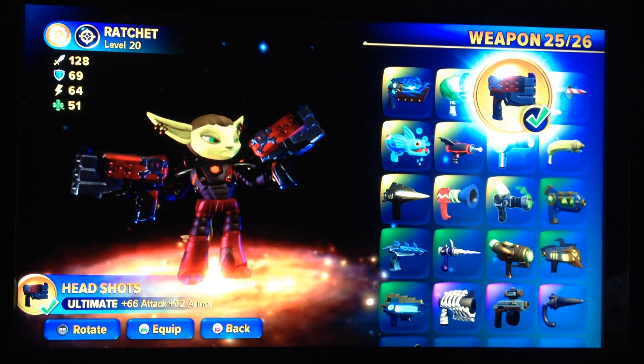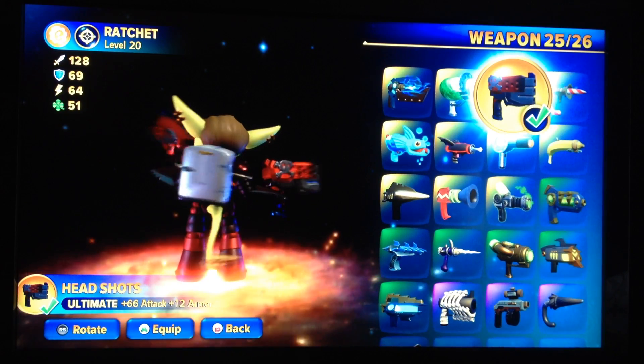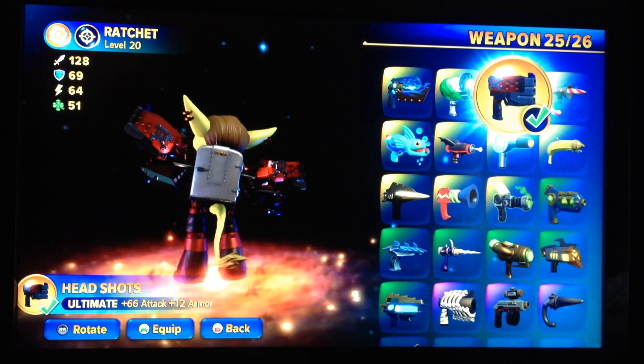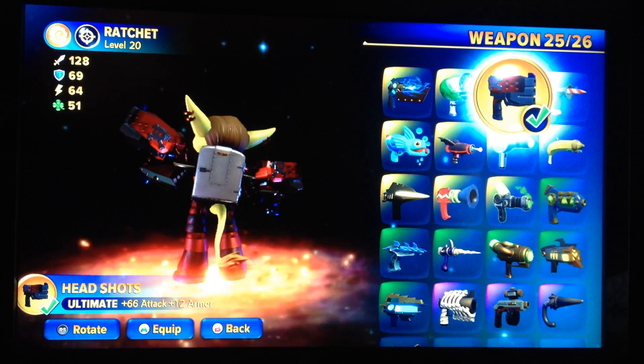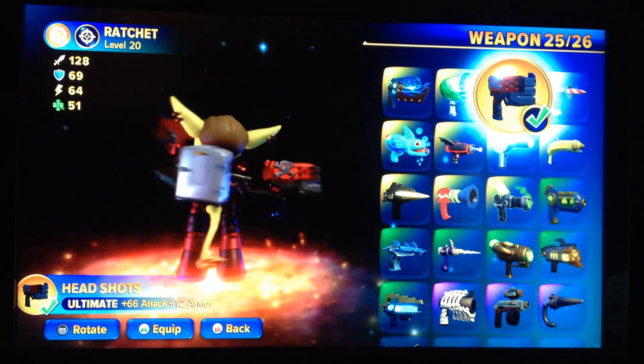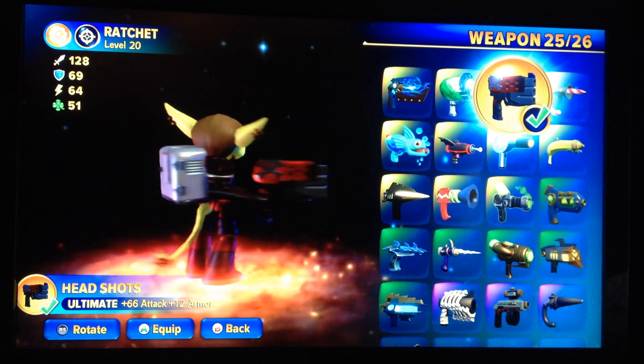I actually modeled his outfit after the deadlocked armor. There's Clank on his back, which is actually just the mini refrigerator, but it looks almost like Clank on his back, doesn't it? And I know his deadlocked armor doesn't have his tail sticking out, but I thought it'd be nice to give him his tail anyway.